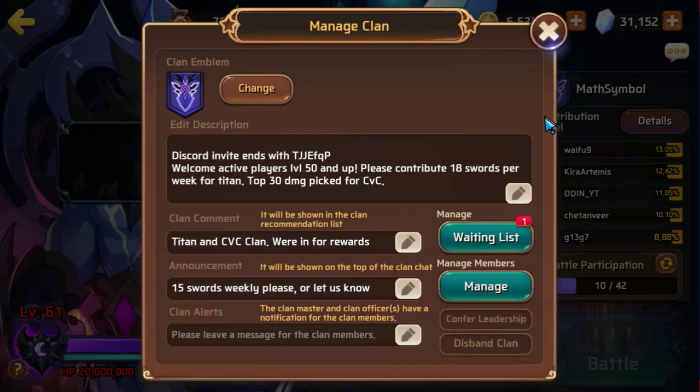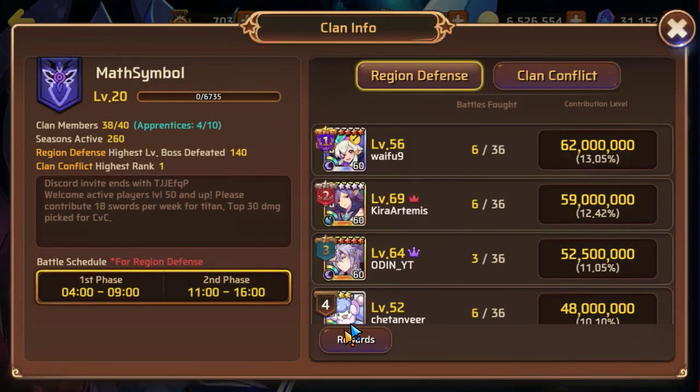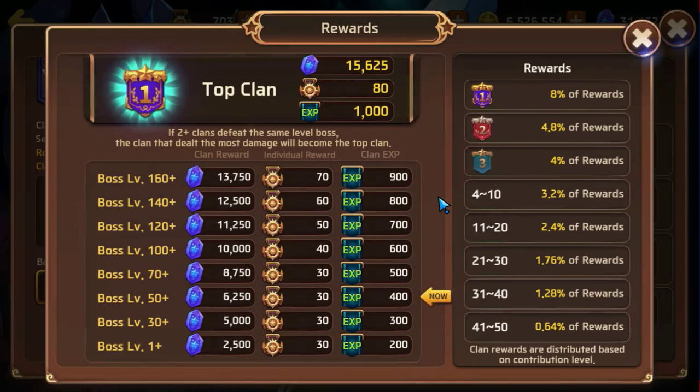That's another thing that you want to do — make sure you guys do that, because you'll get your share of delicious rewards every single week. For me, I usually land in the top slot, so I usually get 8% of the rewards, which comes out to 900 Astro Gems a week. So 9 times 4 — I usually end up getting 3,600 Astro Gems a month. Second place comes out to around 2,000 Astro Gems or so; third spot is similar.